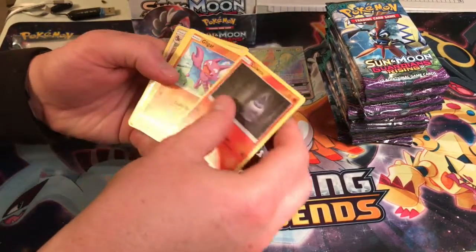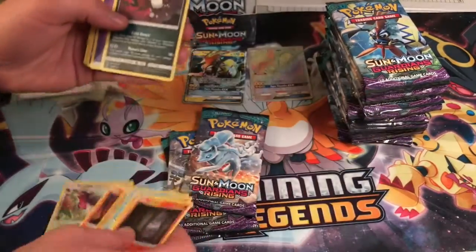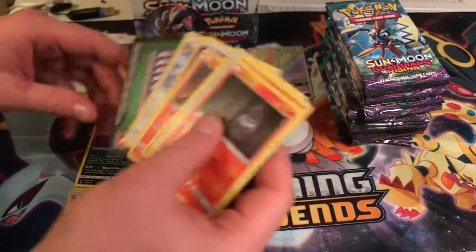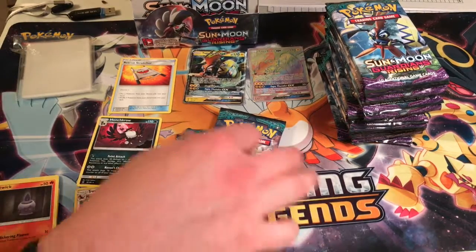Okay, let's see what we got in this bad boy. Reverse Swella, which is a rare, and a Haunter Crow. Slowbro. And a Rescue Stretcher. Rescue Stretcher is nice. Noice, noice, noice — right there.